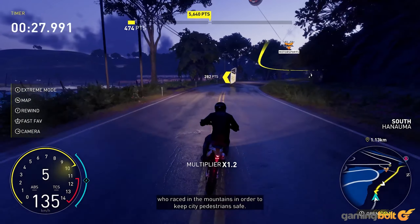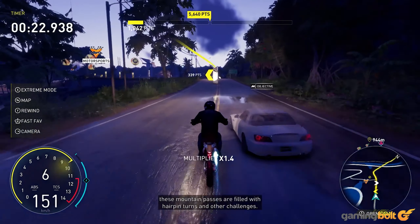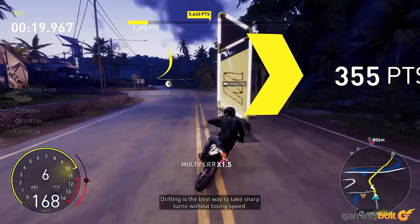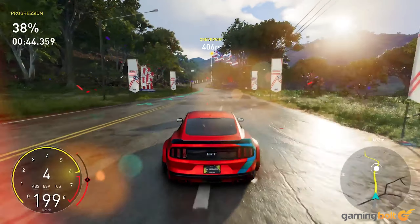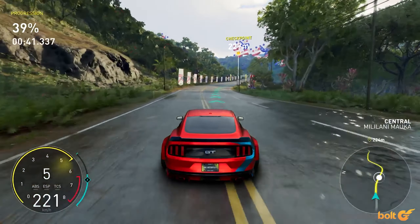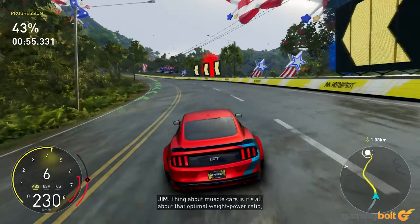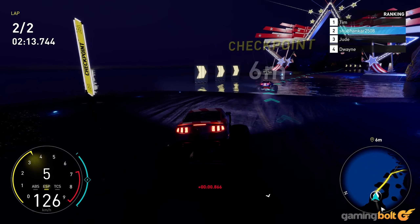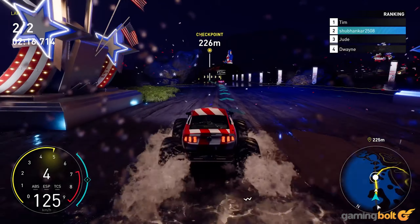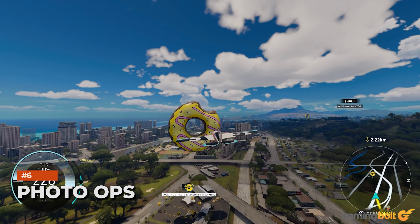The Crew Motorfest open world has a variety of smaller side activities — from speed traps and slaloms to racing through series of small gates at high speeds. They're fun, give out XP and money, and our advice is to do them any time you come across one. However, these activities — called Feats — aren't all available right off the bat. They're unlocked bit by bit as you start new playlists, so our advice is to start as many playlists as you can as soon as you begin playing, even if you don't intend to finish them yet, so you'll have plenty of Feats populating your map.